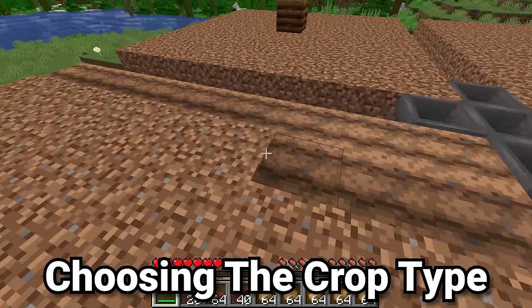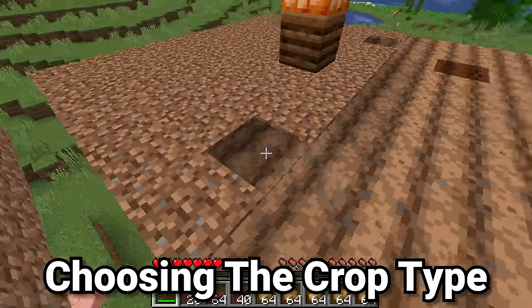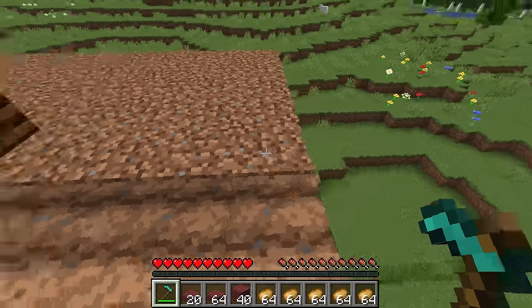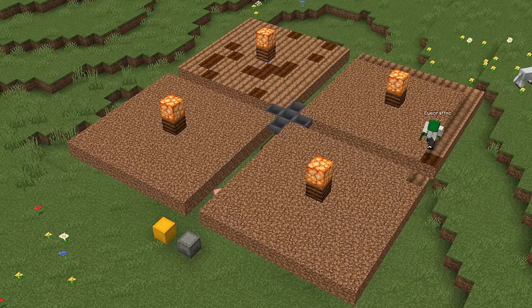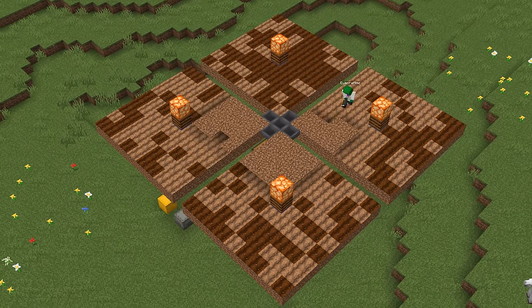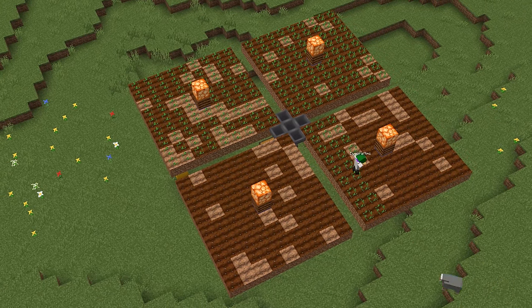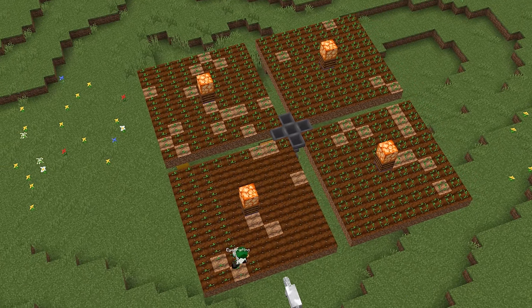Get out a hoe and till every single dirt block in the entire build, as all of this will be farmland that the villagers will work on. Be sure to till absolutely every single block because there's no way for the farmer villagers to till dirt back into farmland, so if any is converted you'll have to manually fix it.